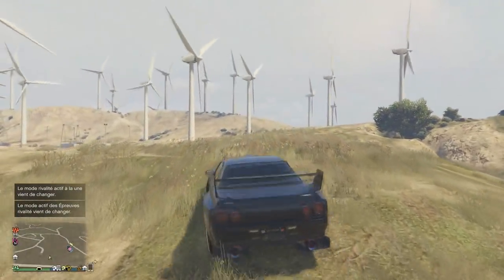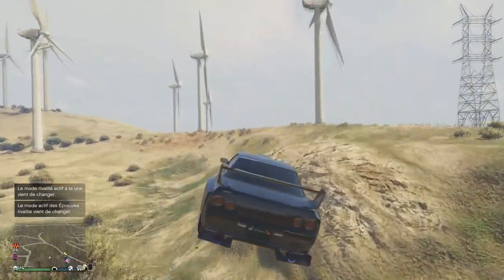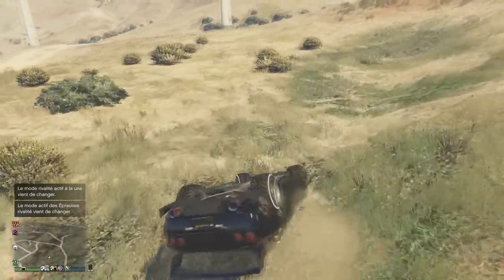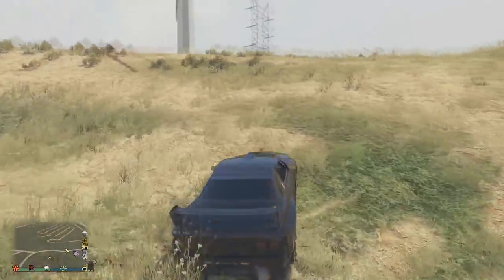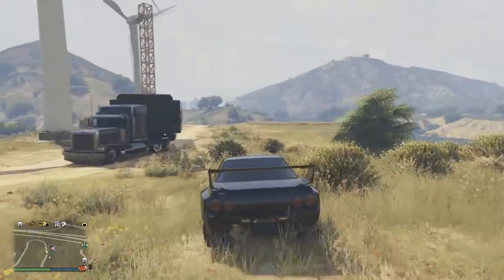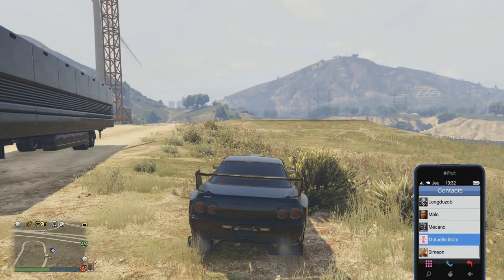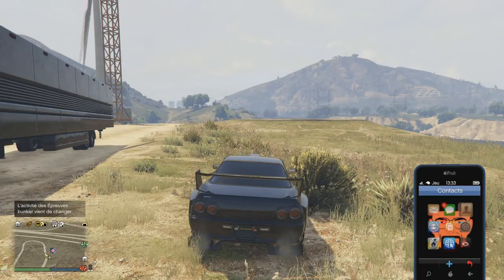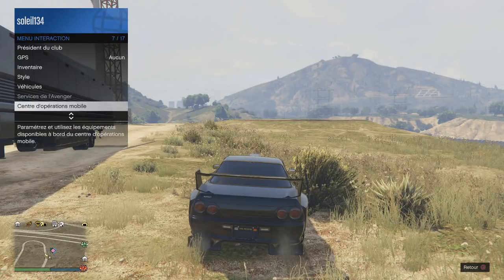Accélérez pour vous débuguer. Ensuite, allez à votre camion MOC, ouvrez votre pavé tactile, et ouvrez le menu du camion. Demandez le véhicule personnel — j'ai mis un Faggio dedans. Le Faggio ne doit pas être dans le QG de motard, sinon vous ne pourrez pas switcher vos véhicules. N'en mettez aucun dans votre QG de motard pour ne pas vous tromper.